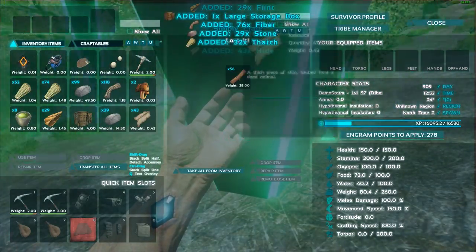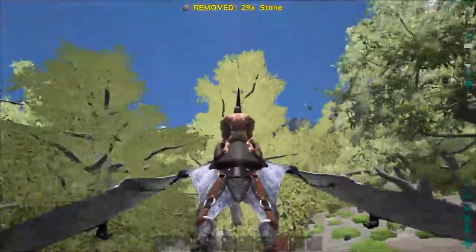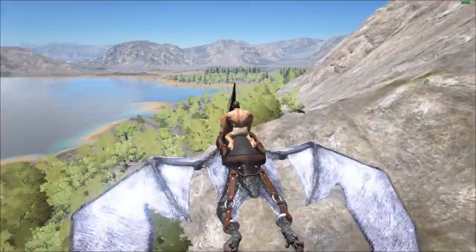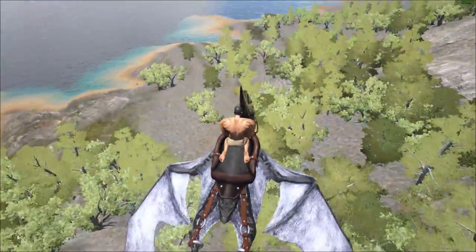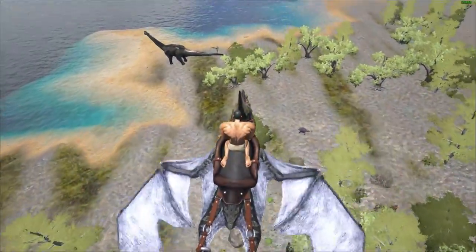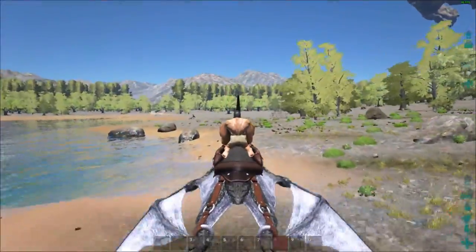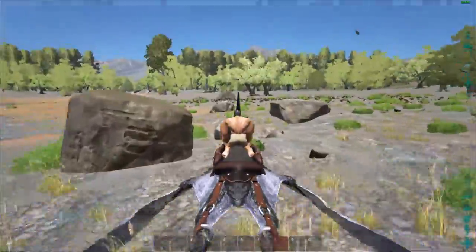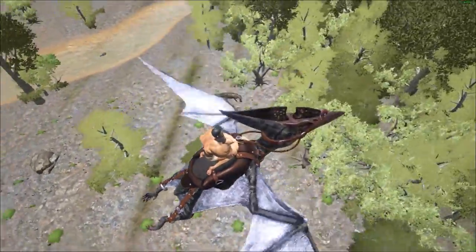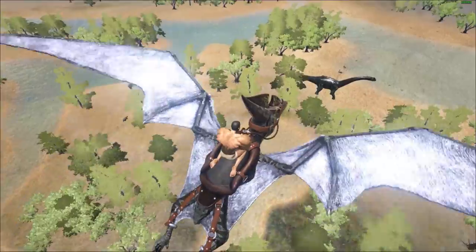I'm gonna drop the wood — don't need it — along with the stone. I'll keep the stuff I can use. There's a saber-toothed being angry. I'd like to get some meat but I don't want to go after anything that will fight back. It's a very quiet area right now. I've seen a couple T-rexes, a sarco walking on land, some frogs. I probably should tame a frog quite soon just to have it readily available. Right here is like the swamp, so you can get easy chitin and keratin.